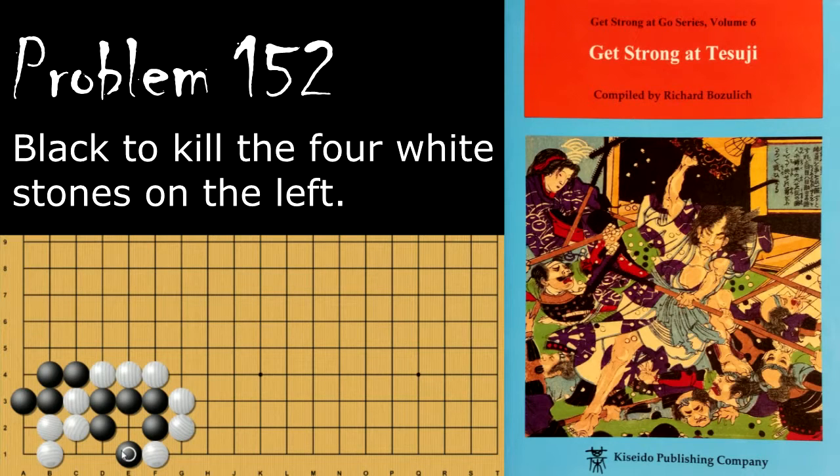If black plays here, this leads to a ko, and the ko starts out with white connecting here. Now if black takes this outside liberty, then white will throw in and start a ko. And again, we want to avoid ko wherever possible.